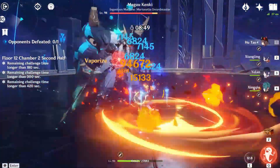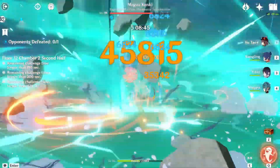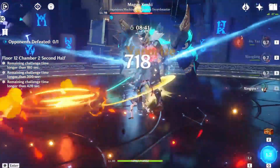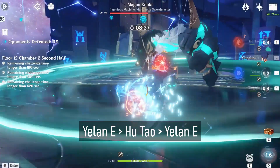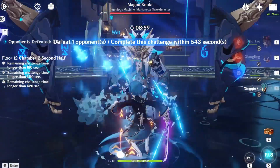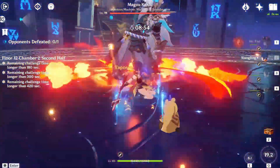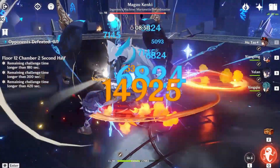In double Hydro teams, unlike Viridescent Venerer setups which are very precise and require special orders, you can pretty much get away doing what you want. This means you have the ability to use Yelan's Elemental Skill before and after Hu Tao, with pretty much no downside. So in this example, with Yelan on a refined Favonius, not only am I getting two sets of Hydro energy procs, I'm also getting two sets of Favonius procs.